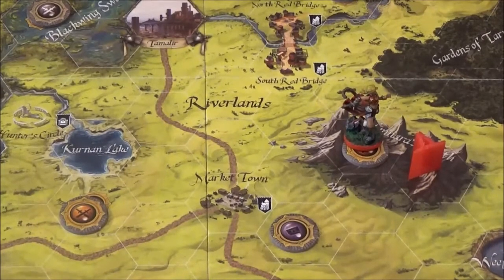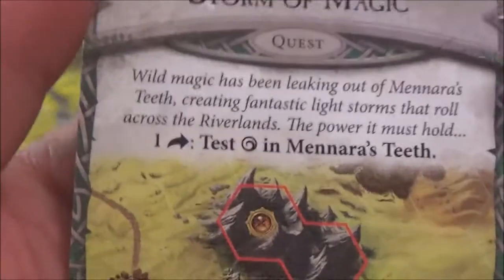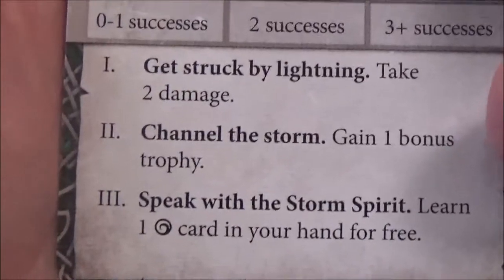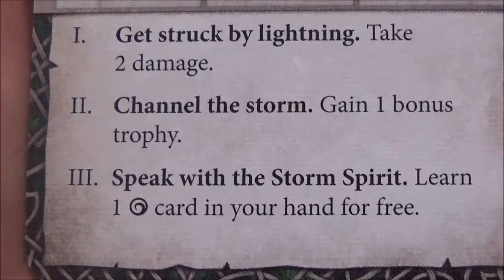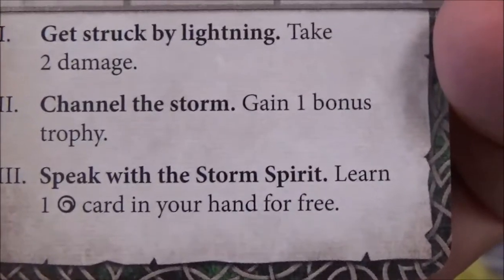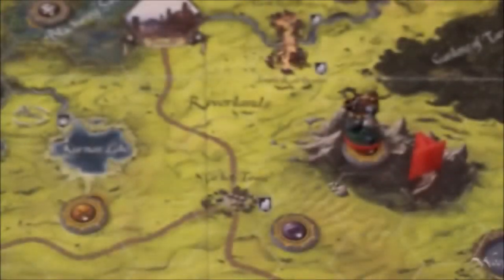What's she going to do - is she going to do the quest or the adventure gem? Let's just check Storm of Magic. Wild magic has been leaking out of Monara's Teeth, creating fantastic light storms that roll across the Riverlands. One action: test spirit in Monara's Teeth. If we get one success, we get struck by lightning - two damage. If we get two successes, we channel the storm and gain one bonus trophy. But we can't do any better than that because we've only got two spirits and we can't speak with the storm spirit. So we'll do the actual combat adventure gem first - we'll do Storm of Magic next turn.